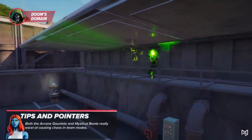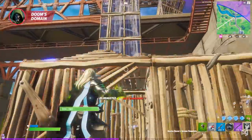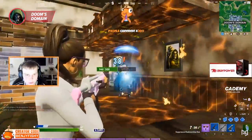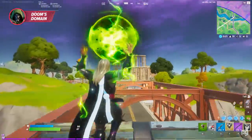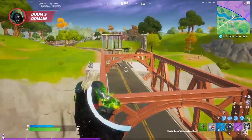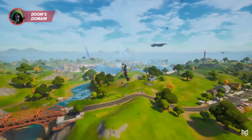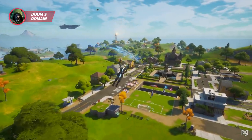Dr. Doom's Mythical Bomb fires a massive projectile dealing 60 damage to players and 300 to structures, and it lights everything on fire. This one's not bad, but it can be clunky to use in fights and unlike the gauntlets you can't boost yourself in the air with it. So if you have to pick one, the gauntlets provide more overall usefulness.